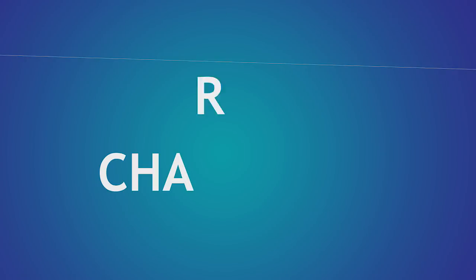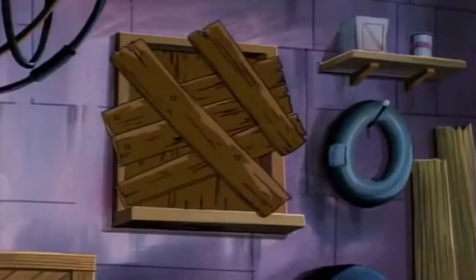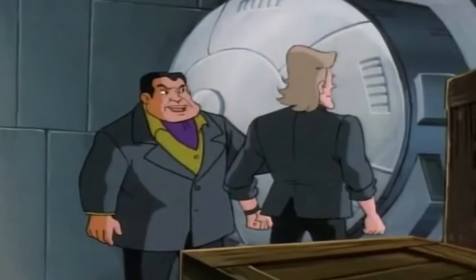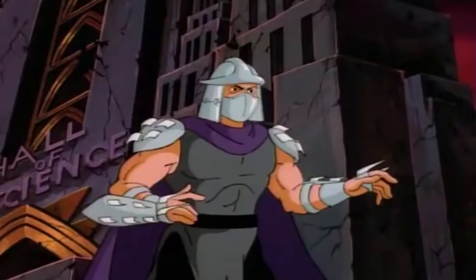Welcome back to Building Character, where we figure out how to play as your favorite fictional characters in Dungeons & Dragons. Remember to vote in the poll and like and subscribe for a better bond with your siblings. Maybe. Today we're going to lead the team as Leonardo. As Master Splinter's right-hand man, you've got a big responsibility to keep your brothers and your city safe — not to mention maintaining a warrior's physique with a diet of cheese, bread, and pizza sauce.